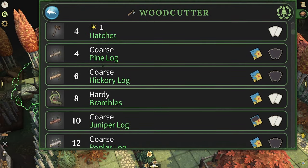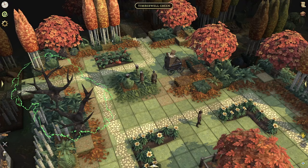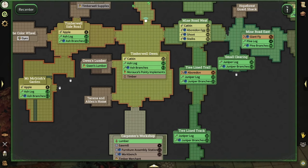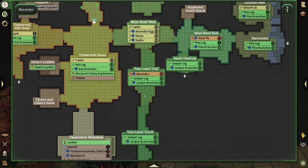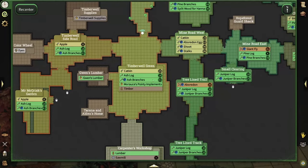What I actually did is do coarse logs all the way up until the juniper logs. At level 10, the XP starts to get a little slower, so you'll want to switch over to juniper logs. The good thing is juniper logs are very close — if we look at the map, there are ash logs here, and in Timberwell Green you can rotate around doing those until level 10. After level 10, go over to the juniper logs by the Tree-Lined Trail, and you can also go down to the Tree Line Track, or even to Hope Forest Ferry — all three are very close to the bank. Realistically, stay between the Tree Line Track and Tree-Lined Trail for enough juniper logs to bank right here in Timberwell Green. So: ash logs level 0 to 10, juniper logs 10 to 18, then pick up ash logs again. This gives you a very fast start into your woodcutting experience.